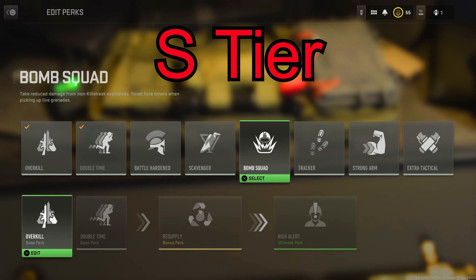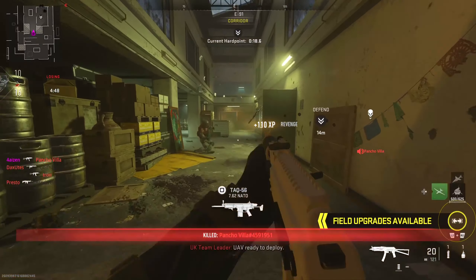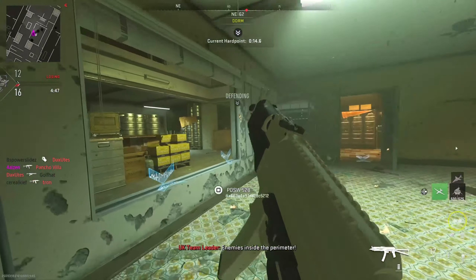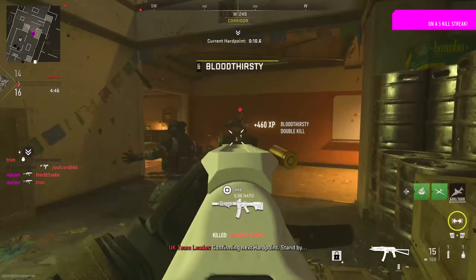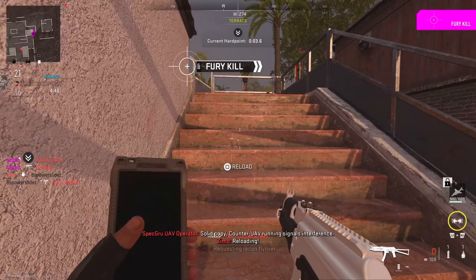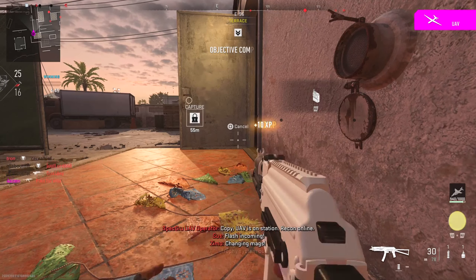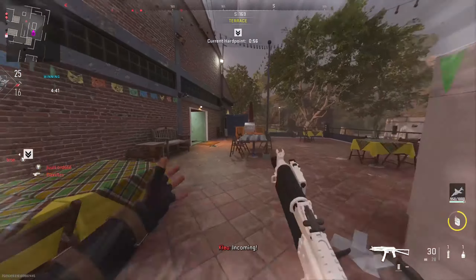Another perk in the S tier is Bomb Squad, which reduces damage from non-killstreak explosives and resets the fuse time when picking up a grenade. This is basically Flak Jacket and Blast Shield from past Call of Duties. It's definitely more balanced — especially compared to Flak Jacket in Cold War, because you can't survive getting hit directly from an RPG like you could in Black Ops Cold War. Whether you like to play the objective or try to be a hero, Bomb Squad is a very powerful perk.